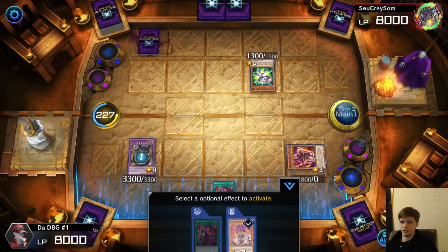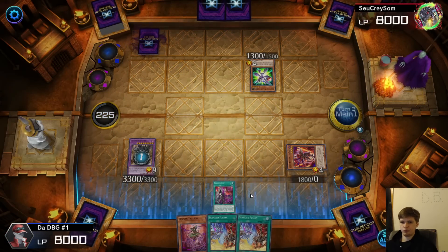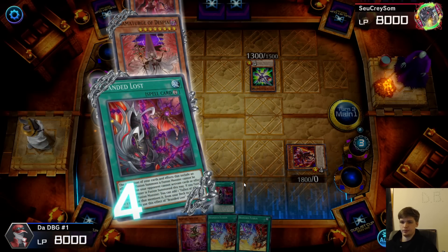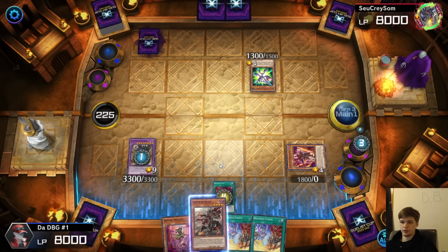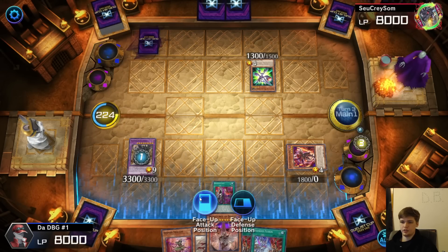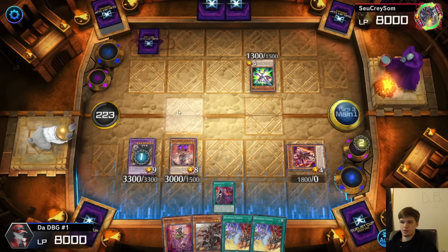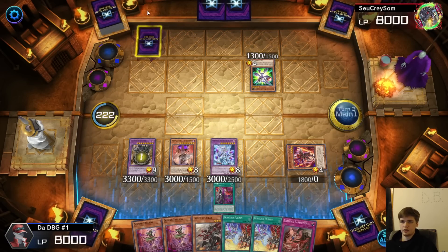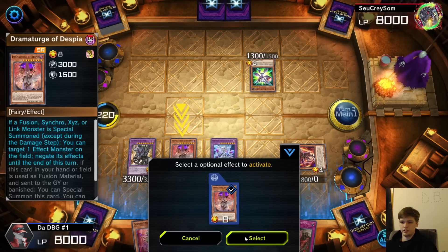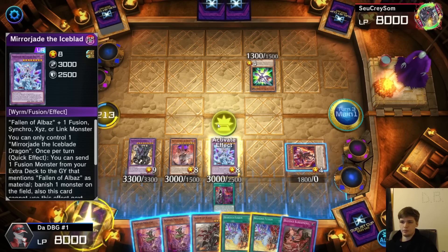Oh thank goodness I targeted Mirror Jade there — I was just trying to press a bunch of effects and hit select. Could've probably done it the other way, but that really doesn't matter. Search. Summon in attack position. Summon in attack position. Pop back row. Draw two, pop back row. Then — no, I don't need to use this effect. This card doesn't do anything. Quick effect? Not a quick effect, cool. Mirror Jade effect — Mirror Jade's going to dump Libelion.